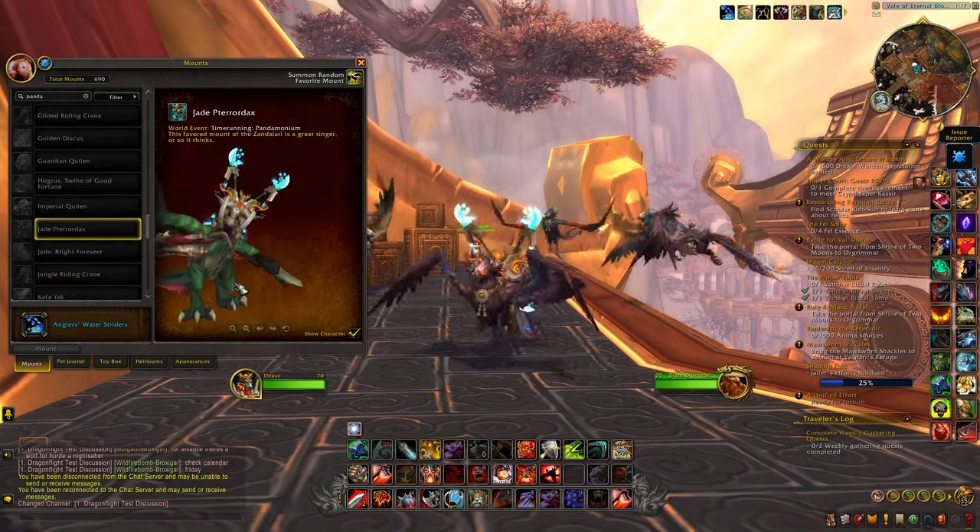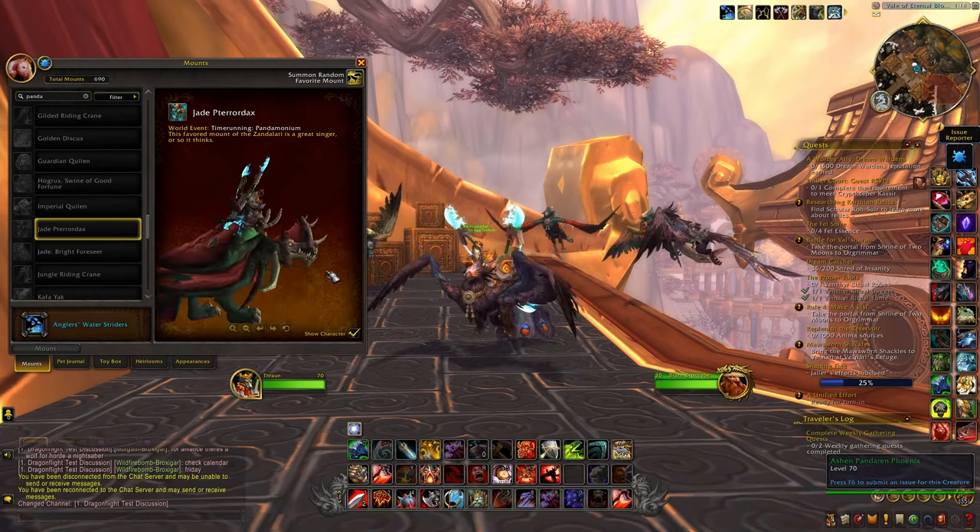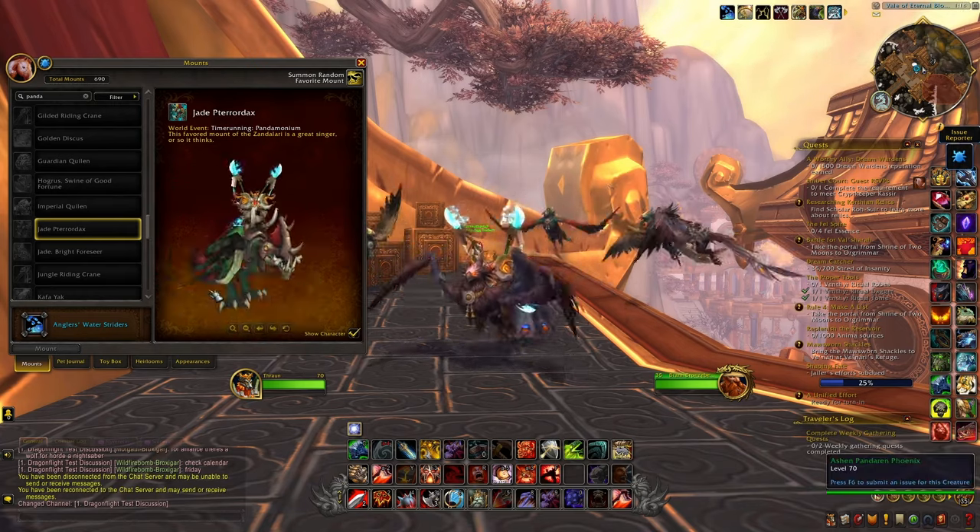Then we have the Jade Pterodax, so again this is one of the dino mounts and as you can see this is a green and red version right here.